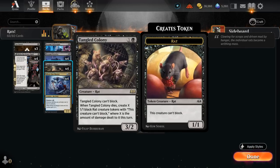Tangled Colony is a 3/2 that cannot block. When it dies it generates X 1/1 rat tokens that cannot block, where X is the amount of damage dealt to it this turn — so it's good to attack into larger creatures to push through damage, and if the opponent has a sweeper that deals damage we might also be left with a bunch of rat tokens.